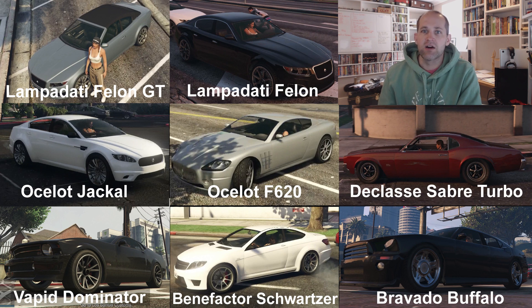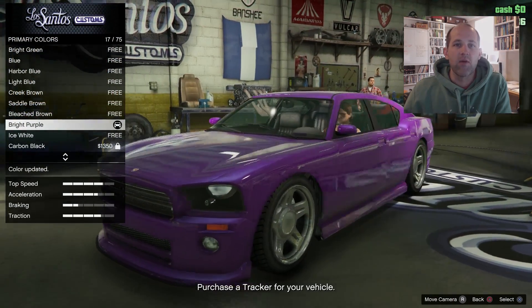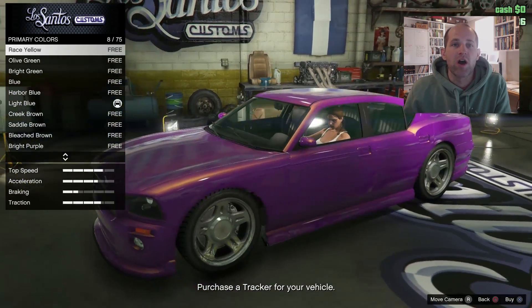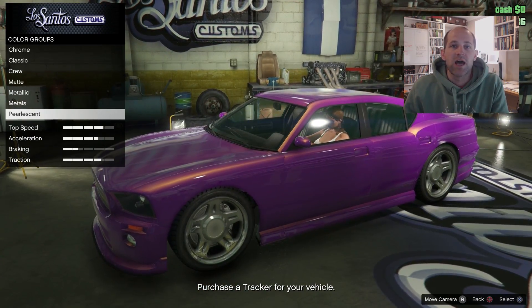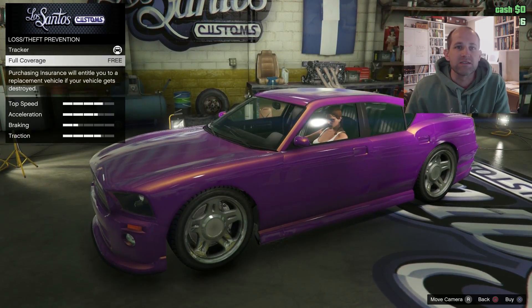Here are eight cars I recommend you have a look at. The money you save from doing the tutorial comes from getting a free paint job on your chosen car, plus the tracker and insurance — adding that all up it's about $14,000.